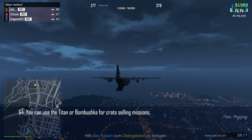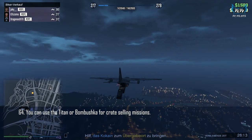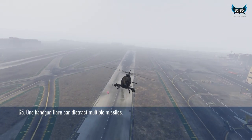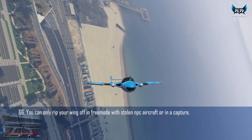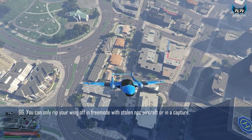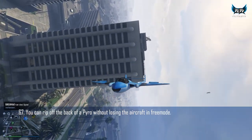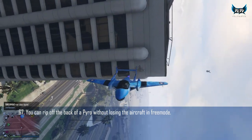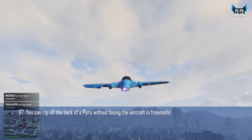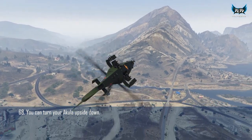You can use a Titan or Bombushka for delivering crates during solo MC sell missions. One single flare can distract multiple homing missiles. You can only rip your wing off in Captures or in free mode with stolen NPC planes. The tail section of the Pyro does not count as a wing — you can rip it off in free mode and races without jumping off your aircraft or killing yourself. You can turn your Akula upside down in midair.